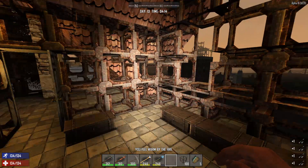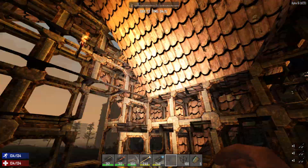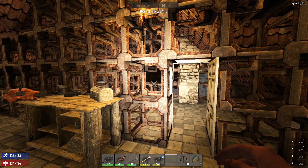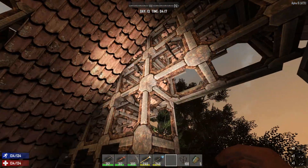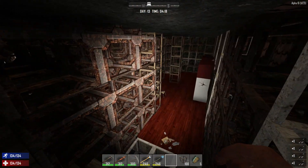It looks like when build 129 dropped, the Fun Pimps took where the adobe blocks were — like in build 119 where they were just gone — this time they've come back and replaced where they were with these scrap metal frames. So that's a good thing; I don't have to worry about my base falling around again.